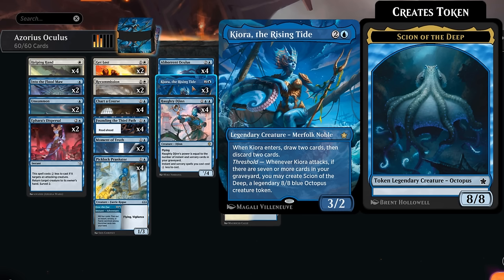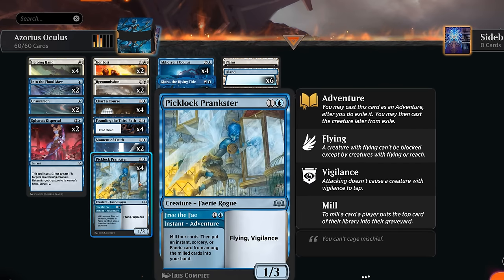Now with Foundations we get to play with Kiora as well. At three mana, a 3/2 — when it enters we draw two cards and then discard two cards. It's another excellent way to fill the graveyard if we have some of our expensive creatures stuck in hand. Once we enable Threshold — seven or more cards in our graveyard — when Kiora attacks we get to make an 8/8 legendary blue octopus creature token named Scion of the Deep.